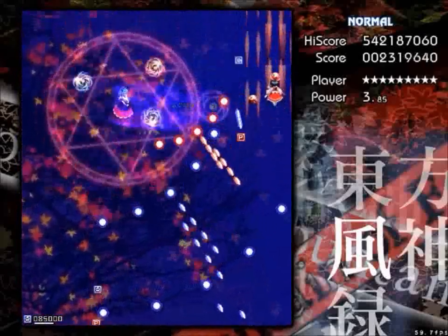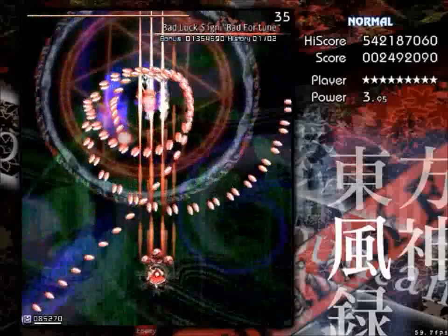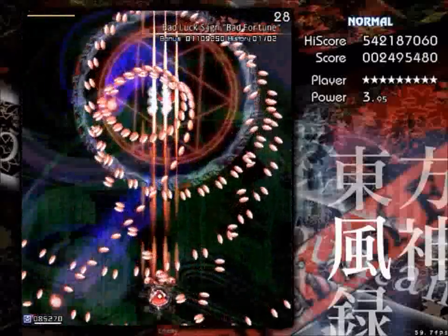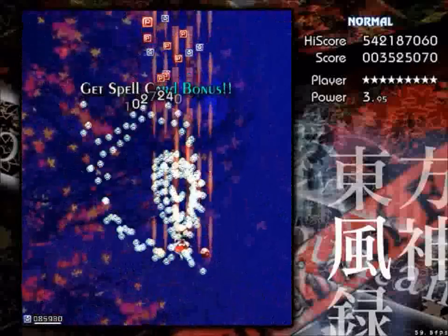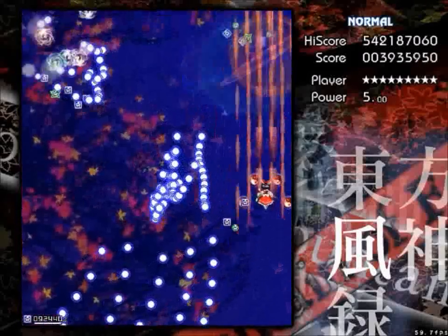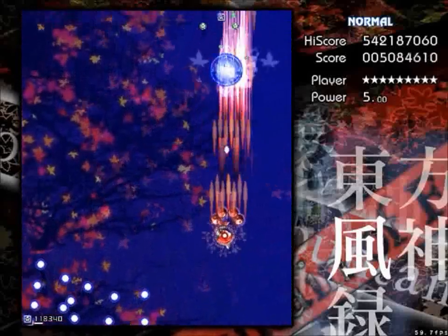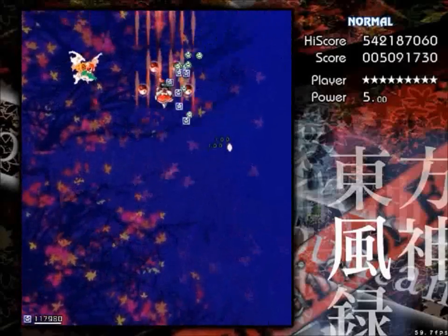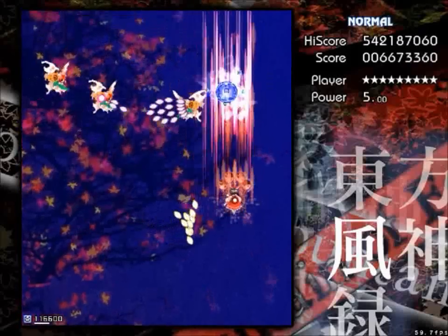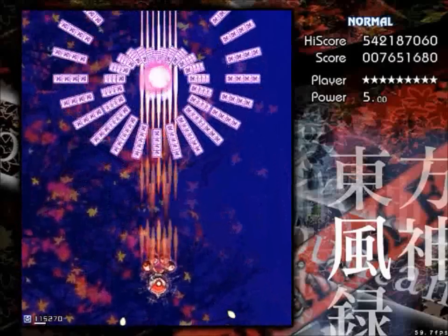The idea of this particular game is that your point item value is determined by that faith meter down there. It's like the Phantasmagoria combo bar thing — it constantly decreases when you don't get items or kill stuff, and then when you get items and kill things, it increases. Collecting the green items, which are new to this game, will increase the value of that. It depends on what difficulty you're playing on as to how much it increases by — on Hard, which is what I'll be playing, it increases it by 8,000.